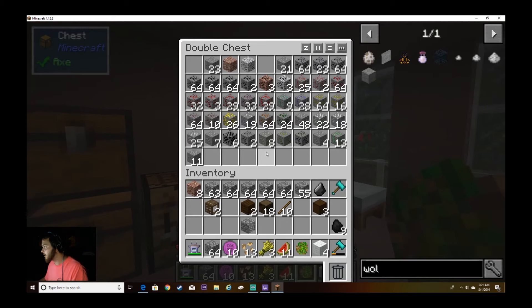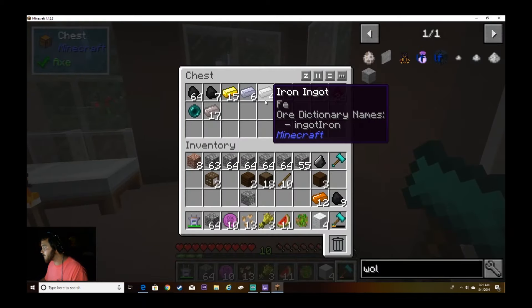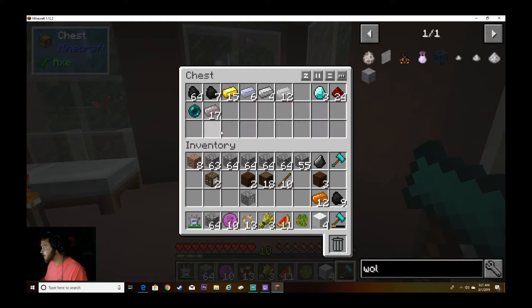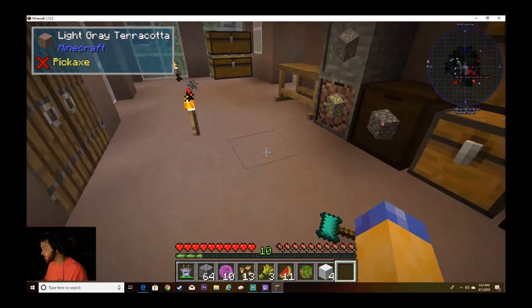I'll grab some coal so we can get the other one going. I'll get copper going — oh wait, I already have plenty of copper to upgrade, I just need to pick it back up. And I have plenty of iron so I think I'll just upgrade — oh, I thought I had plenty of iron. I wonder if I can use raw iron to make a better furnace — nope.